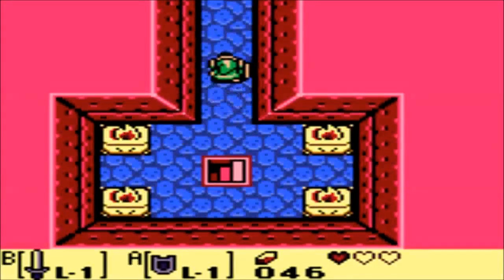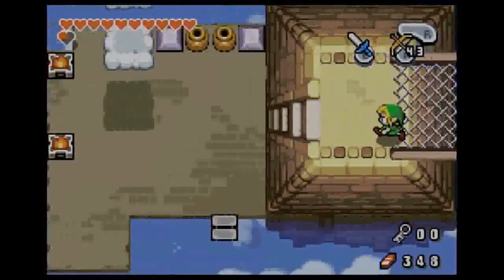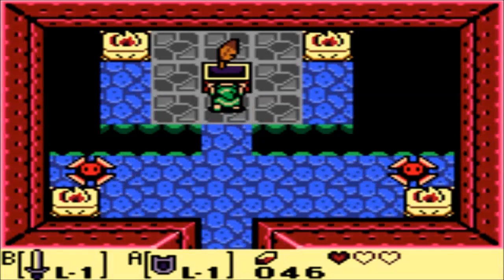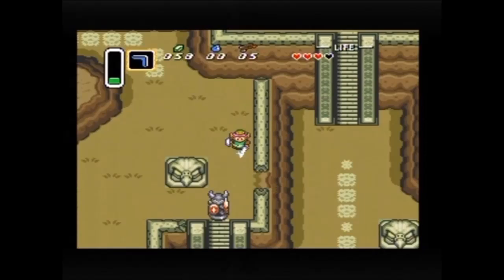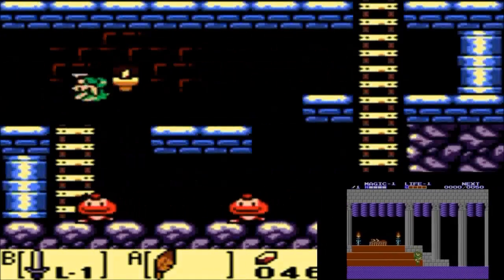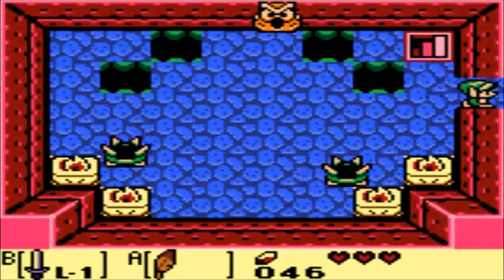The first item to show itself on this list is one — or actually sort of two — that only appear in a few 2D games. Making its first appearance in Link's Awakening is the Roc's Feather, essentially made to make Link jump. In two of the three games prior to Link's Awakening, Link wasn't able to jump at all, except off ledges in A Link to the Past. Thanks to the Roc's Feather, Link could almost jump as freely as he could in Adventure of Link.